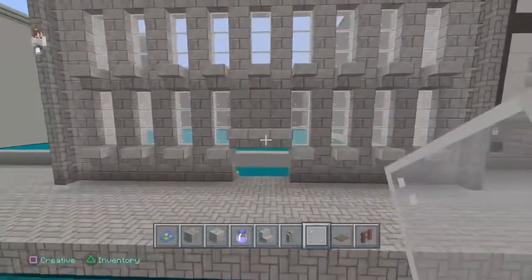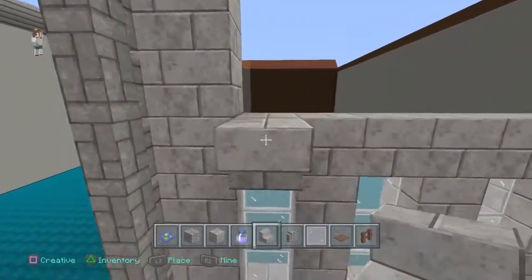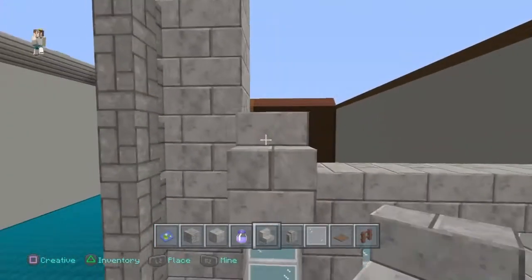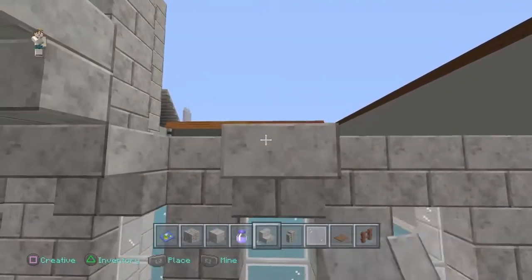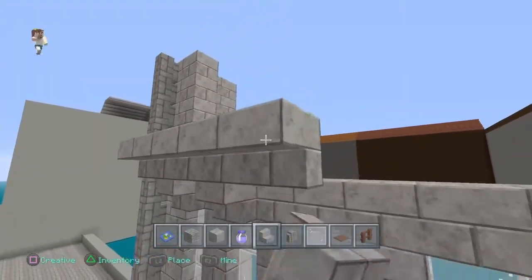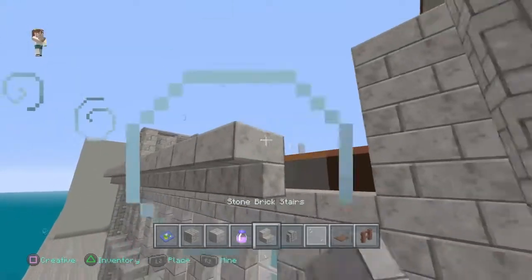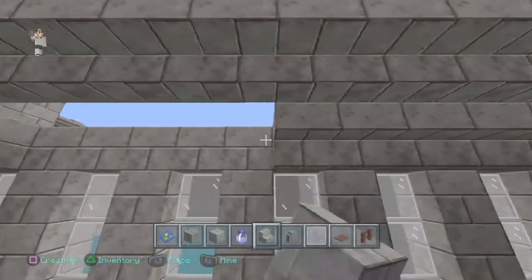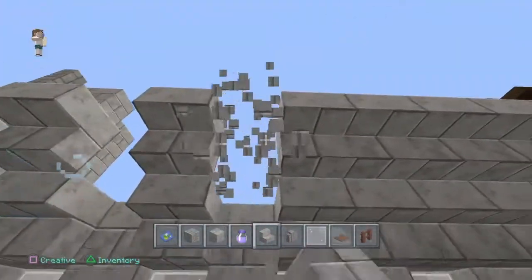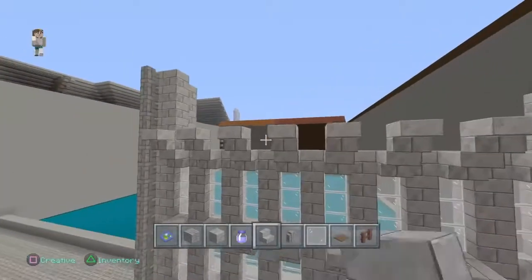Once you've done that, come to the top bit. Where you have the stairs in a line, pop another stair on top of that. Do this on every one that you have stairs on. To make it quicker, just go like this and take away the ones you don't need. So keep that one, don't need that one, don't need that one. It's going to look like that with the upside-down stairs there.